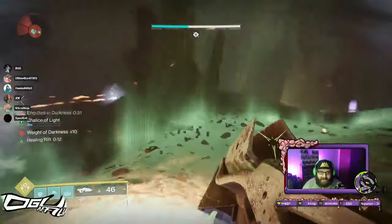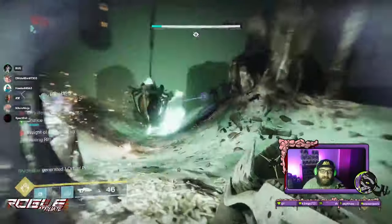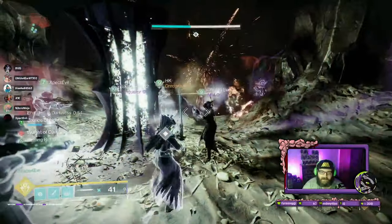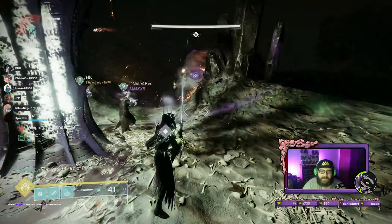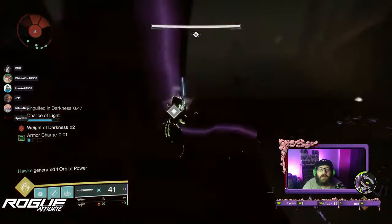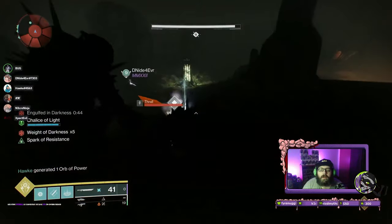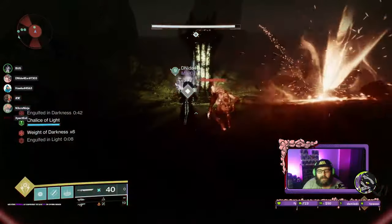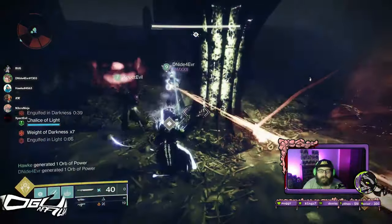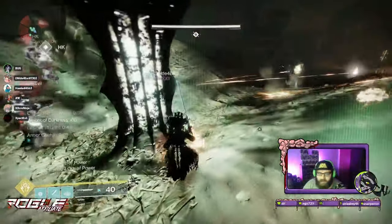What's going on people, it's Necroninja here and today I'm going to teach you guys how to get that red border weapon and the two secret chests out of Crota's End. Technically there's three secret chests in Crota's End, but Bungie says the third one might be bugged — it might not even exist. Right now I'll just show you the two that we know, plus the red border.